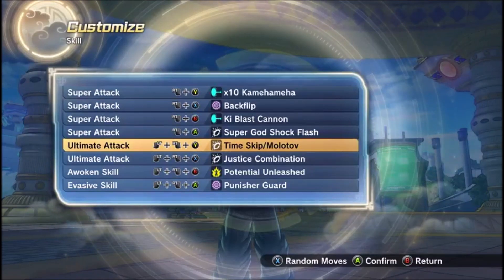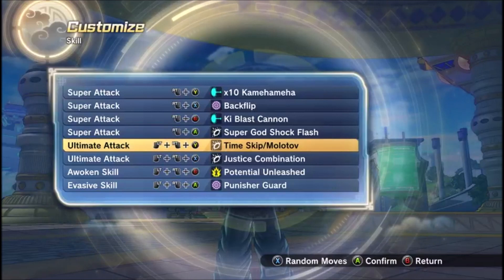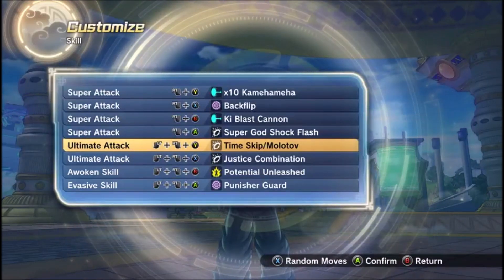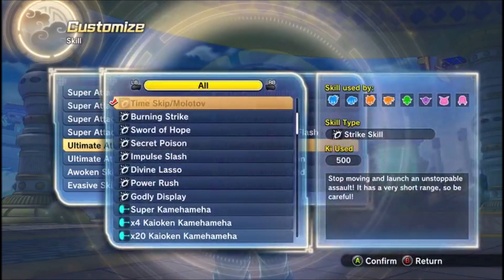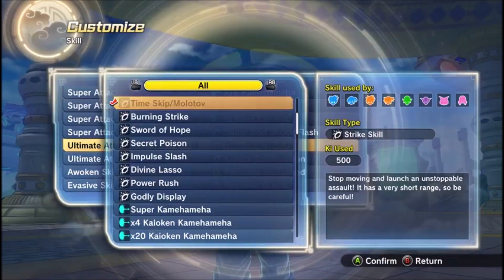Time Skip Molotov is a pretty good ultimate attack that's free. I'm going to show you guys a few more, but yeah — Time Skip Molotov is a pretty good one. Kind of hard to hit, but if you can land it, it's a lot of damage.